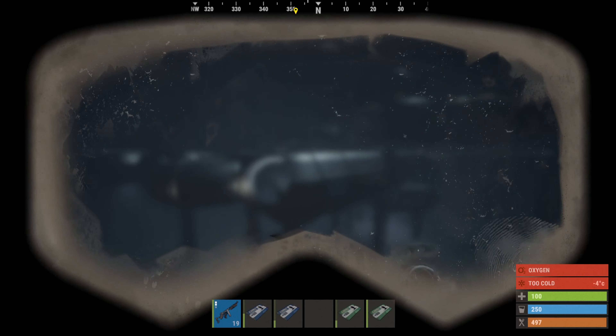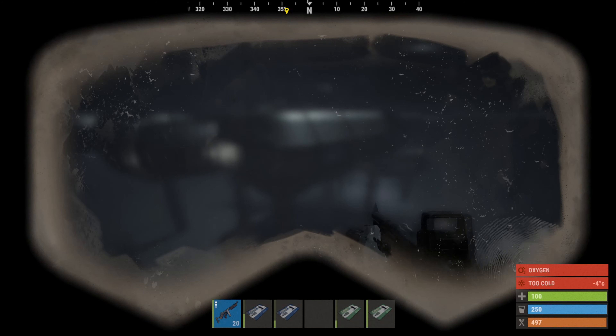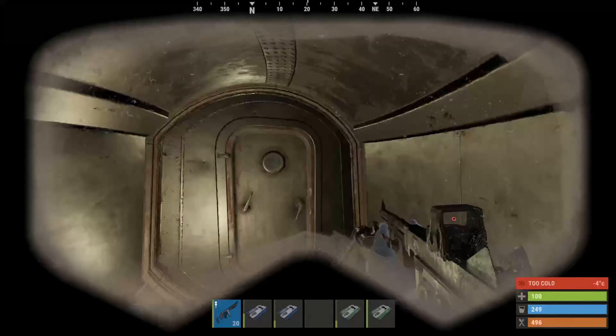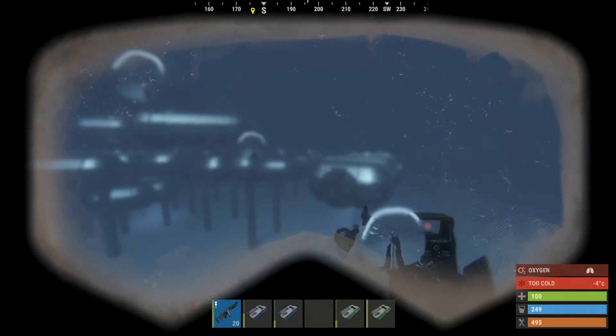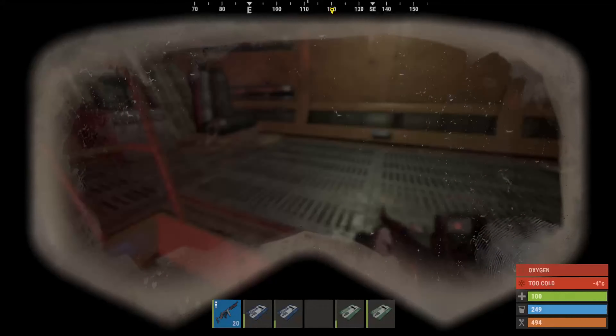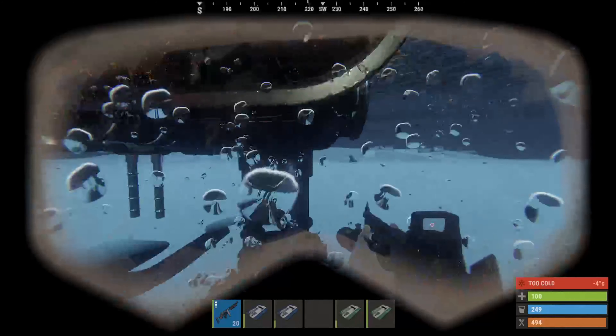Next we have underwater labs. You may want a submarine to get down to this as there are sharks in the game now, however it's not necessary if you have a diving tank or are quick enough. To get in normally you have to go through a moon pool. Some of them are human sized — you can just swim underneath and pop up and you're in the underwater labs.